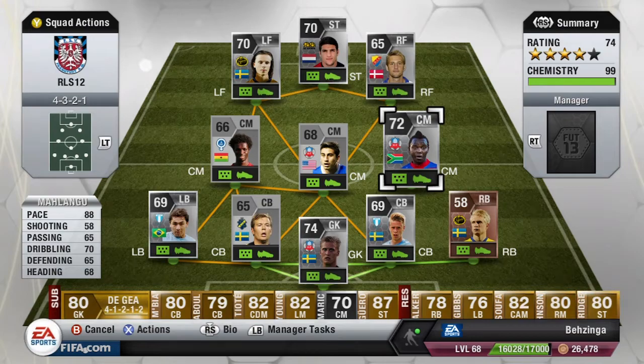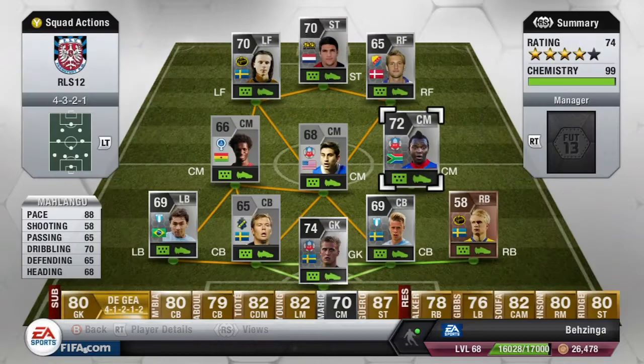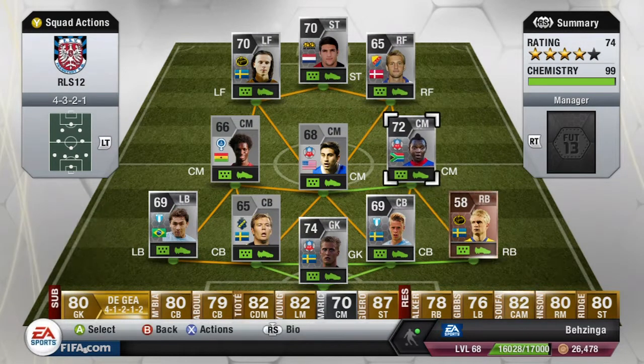Moving up to the midfield area, the first center mid on the right hand side — we do have Malangu. He does have a blistering 88 pace, which is crazy for a center midfielder, and 70 dribbling as well. Three-star weak foot and only two-star skill moves, which is pretty much a shame, but all in all he was a fantastic player and done the job for the team.